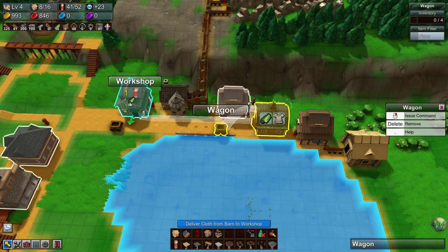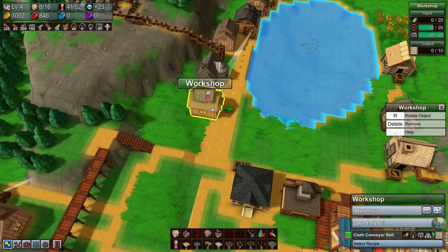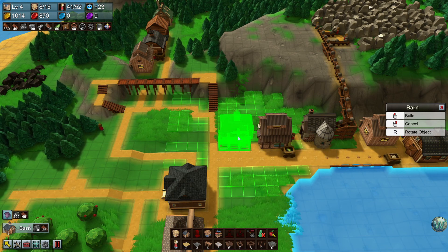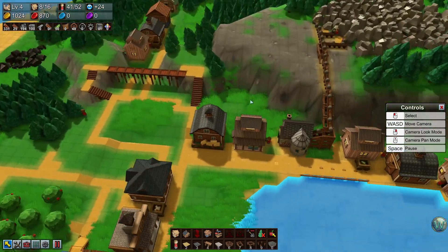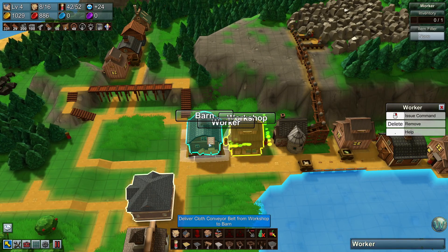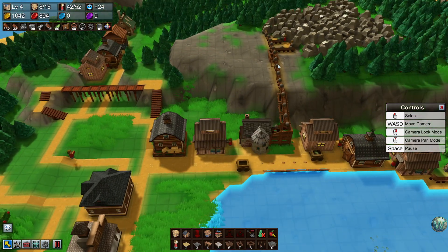We want cloth coming from storage — deliver cloth to the workshop. And then this workshop needs to go into a barn. That's up one level too high. I'll do a worker for right now. As soon as we get a few belts, I can replace some of those workers with belts. Maybe I'll just leave this the way that it is.